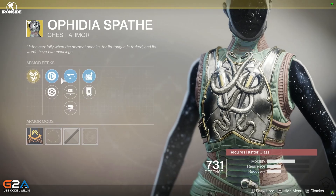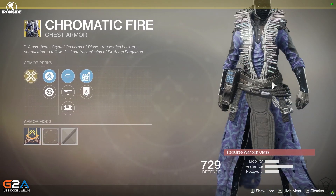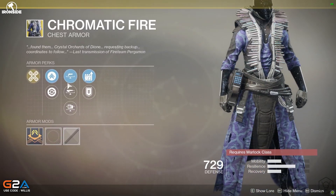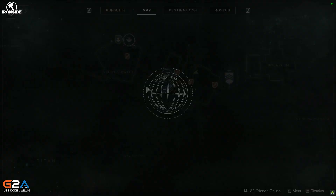Then obviously the Chromatic Fire — I never managed to get this in Forsaken but now I have it. The exotic perk is that precision kills with your kinetic weapon create an explosion in the element of your equipped subclass. This would be really good if you have Firefly or even Dragonfly on a weapon — you get double explosions and it's really, really good.